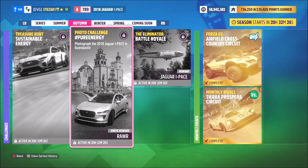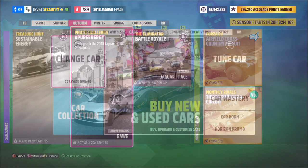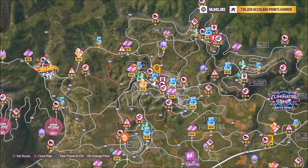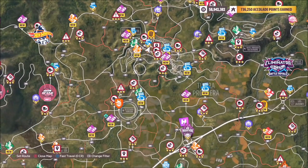Hello and welcome back to the channel. This week's photo challenge guide is called Pure Energy. It wants you to photograph the 2018 Jaguar I-Pace in Guanahato — the exact same car we just used for this week's Forzathon. It will set you back 87,000 credits from the auto show, or you can win it in this week's Eliminator challenge in the festival playlist.